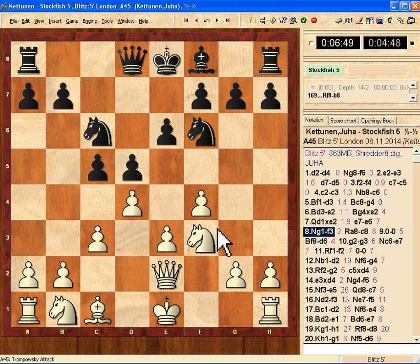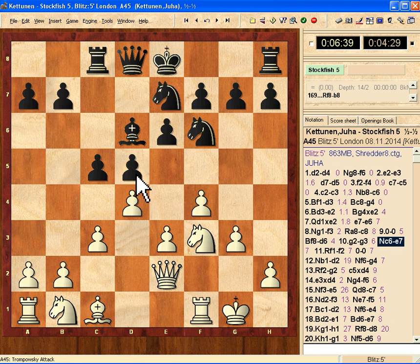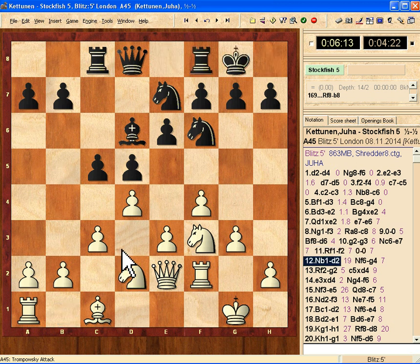The computer follows the pattern. Now the computer puts the rook here — normally this does not happen, but this time it puts the rook here. I need to be careful on this line because it's trying to open lines. So I castle, and the computer is probably castling as well. I'm now trying to protect b4, and this is the line where I try to put my rooks and queen. The computer also castles.